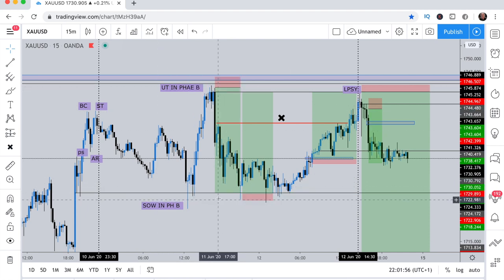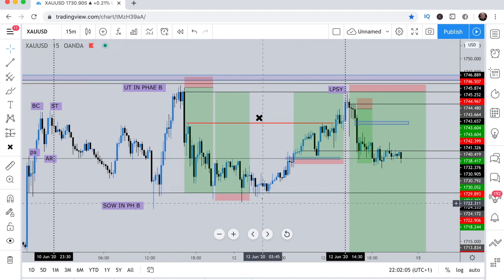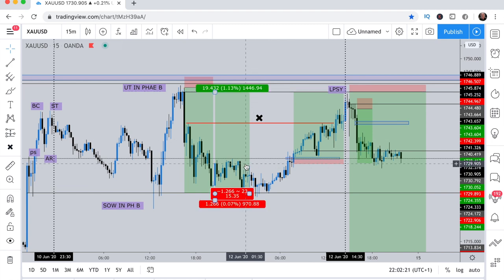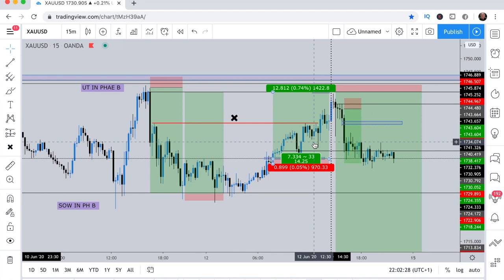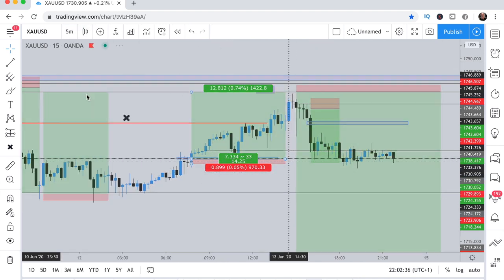Price did its thing and I tried to jump in right at the bottom of the zone, but it just whipped me out — that was about a 12 or 13 pip stop loss. I knew it was going to go back to the top of the zone, and that line right there was my target zone. So I missed out on that — a 12-13 pip loss against a 200-pip win. Because I wasn't happy and I knew it was going up, when price started moving up again I managed to catch a break and retest.